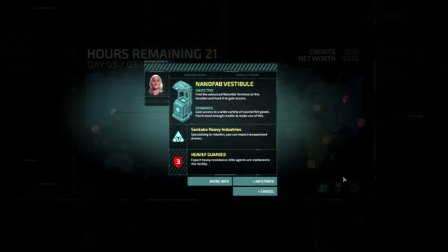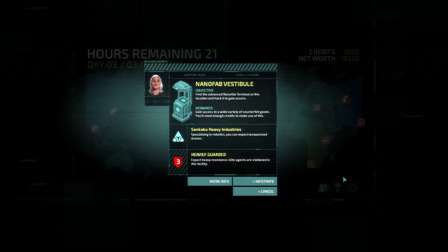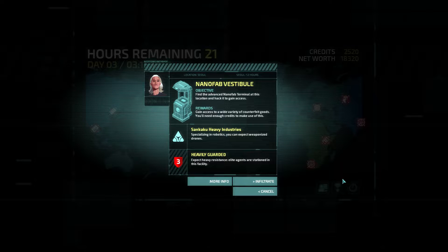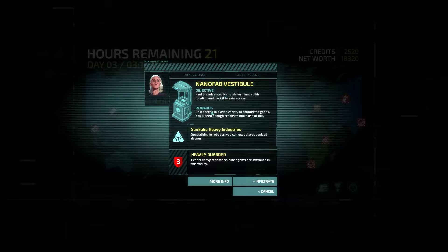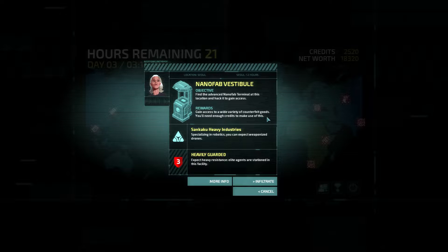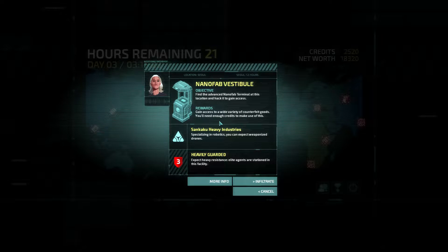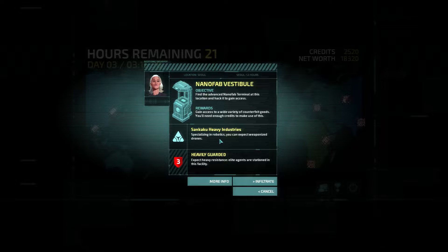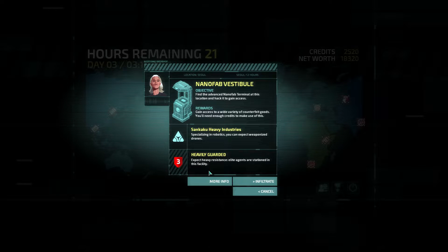Not all nano fabs are created equal. The one at this location is a more versatile model used to make more complex items — just think of the wonderful toys we could make. So like she said, this is a really good nano fab. You can buy a lot of counterfeit goods here if you have enough credits. We will bring a lot of credits here and deal with these robotic guards. Level 3 security.